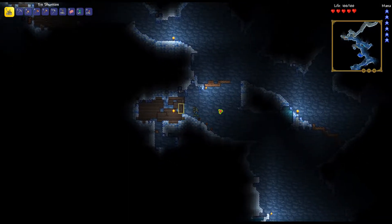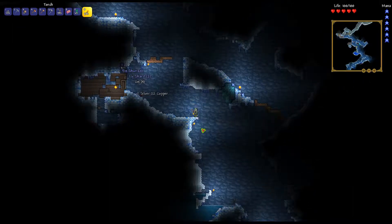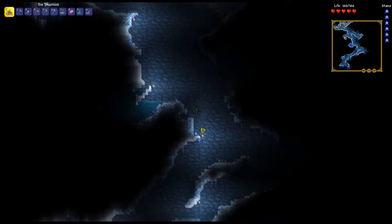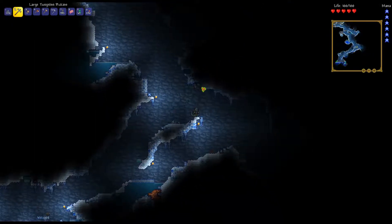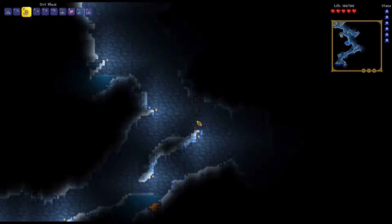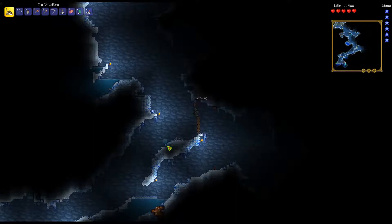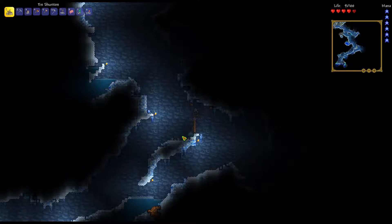Shurikens are really good - they don't have any knockback but they do a lot of damage and can pierce a lot, so against a swarm of enemies they're really good. I'm going to keep grabbing all the lead I find because it's still useful and we can make lead shurikens. Now that I found silver I'd like to mine the silver in this world.